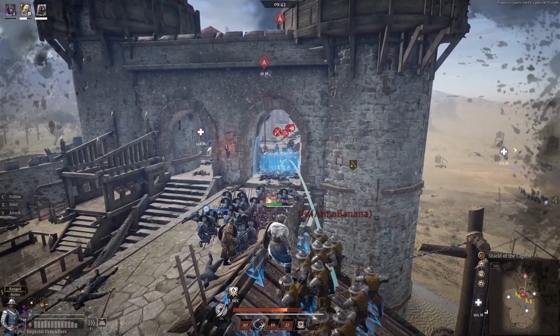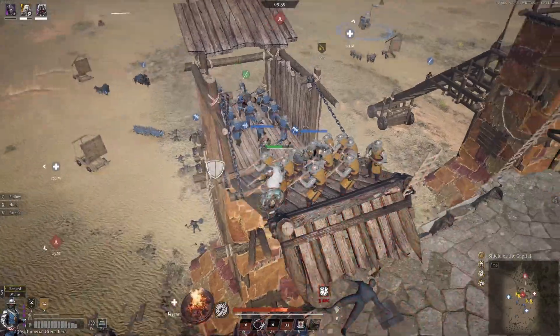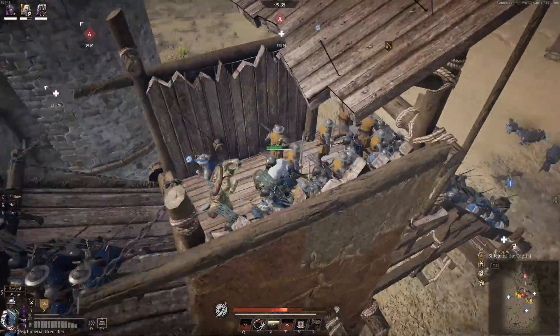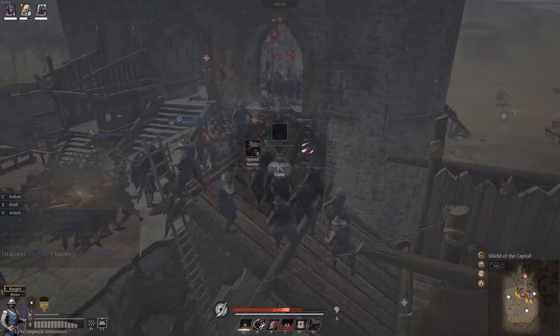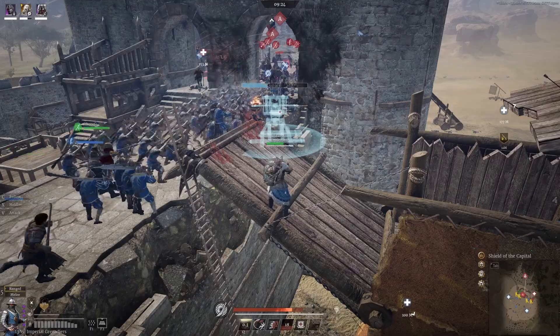After the team has set back up for a second push and my Grenadiers have resupplied, I'm back on top of the siege tower ready to throw more grenades. After I throw the grenades, I send my unit back down the middle of the tower for cover, waiting for the rest of the team to follow up. I briefly consider setting up a Scorpio to fire on the A-point, but there's no need as my team is pushing in.